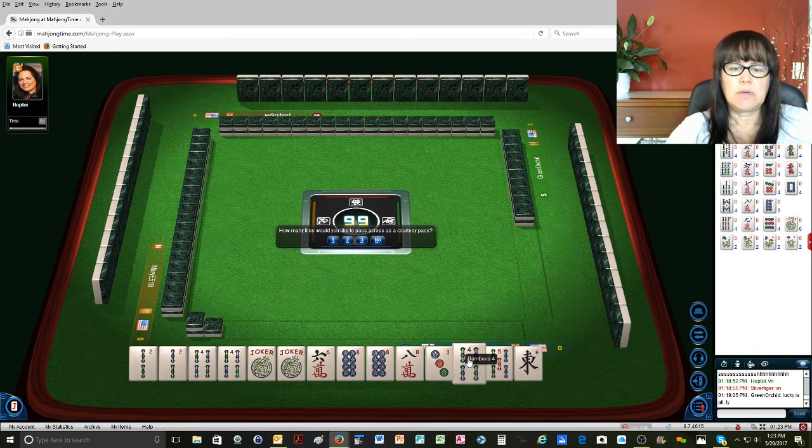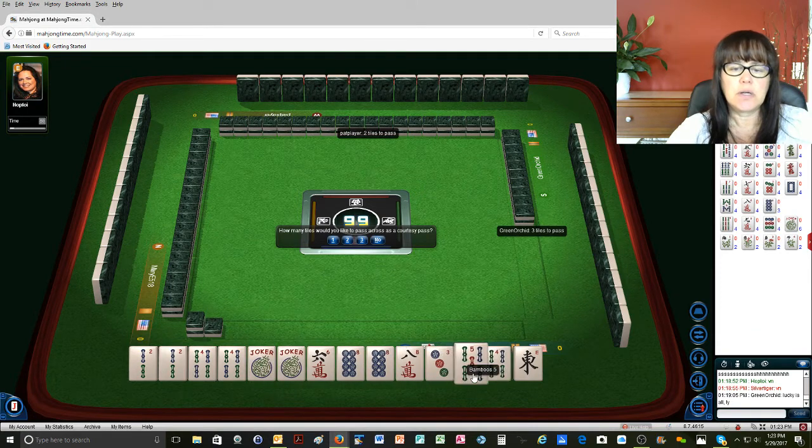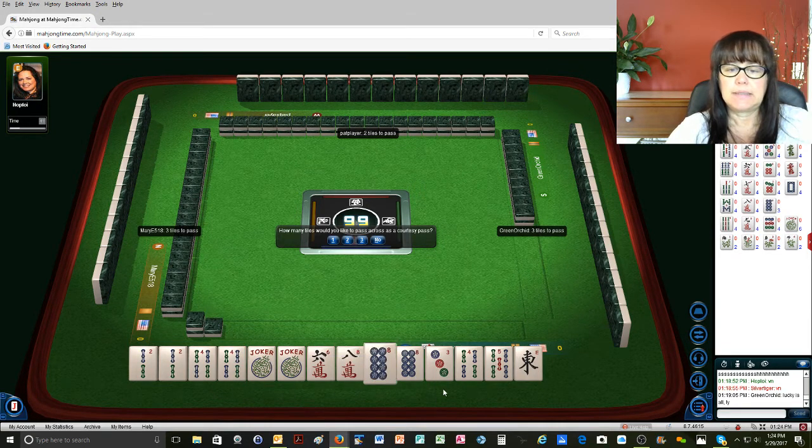Hmm. Okay, I'm thinking the 2, 4, 6, 8 with dragons. The 2 and the 4 are pairs, so we're set there. Either way, we have discards that we can get rid of. They only want 2, so that's fine.